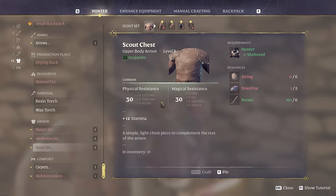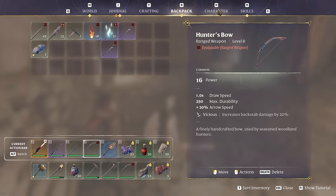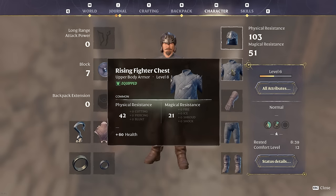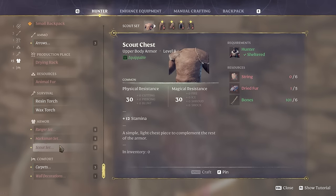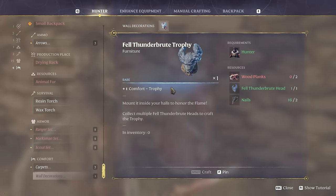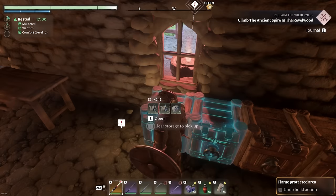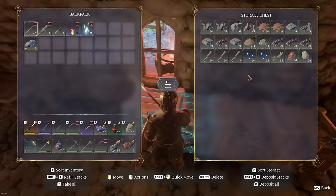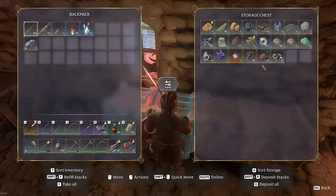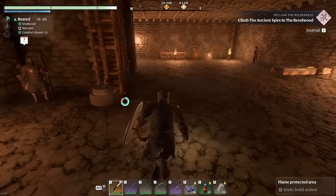The scout set has 30 physical defense — let me check mine. Mine is 30 too, but the scout set has better magical defense, so it might be something to think about. We can also make comfy carpets and wall decorations like the fell thunder brute trophy. First things first: make a drying rack. Some people were laughing at me for thinking two blue storage chests would be enough — yeah, I get the joke now.